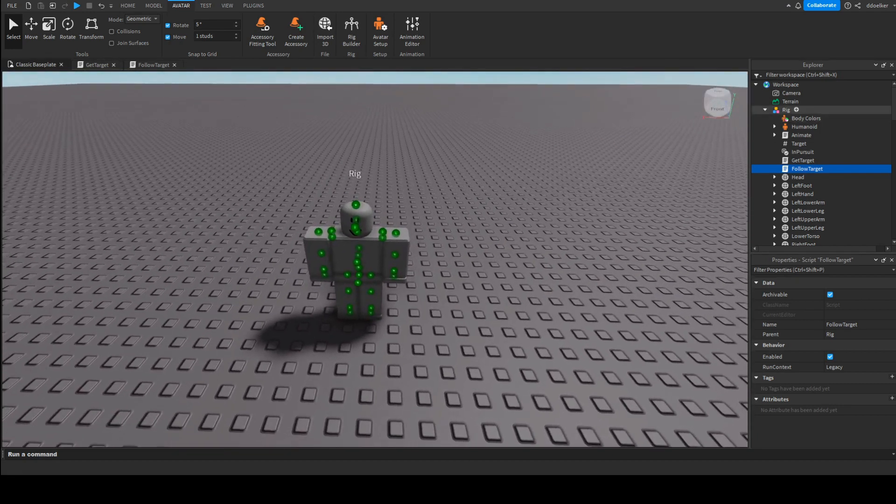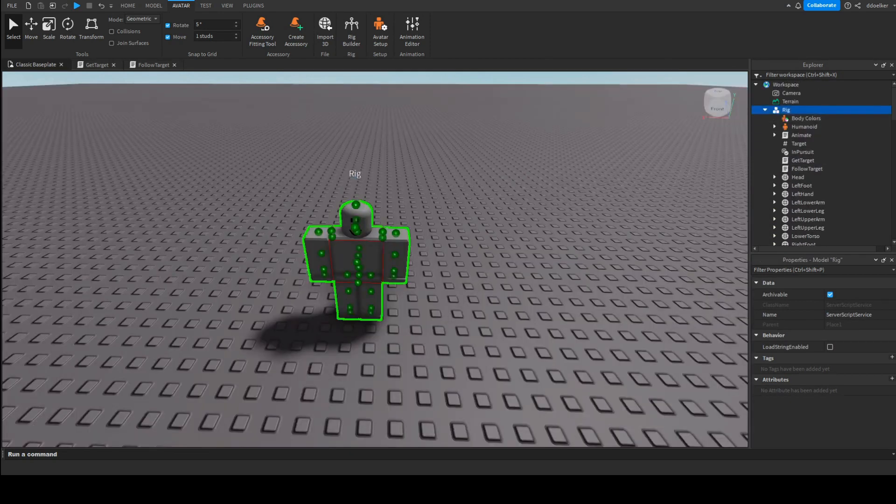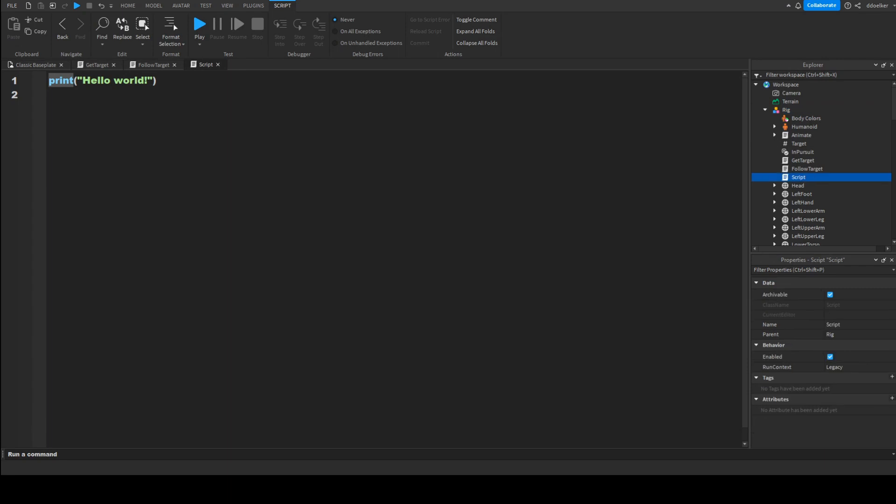Now we're going to make the script that will actually kill the target. In the rig, insert another script and call it 'attack target'. In here we get some variables: local attackTime equals 2, local debounce equals 1, local now equals os.time(), local lastAttack equals 0, and local dmg equals 10.